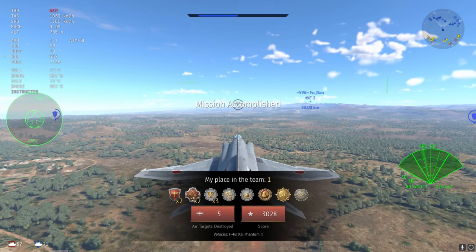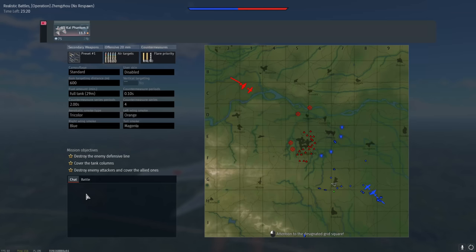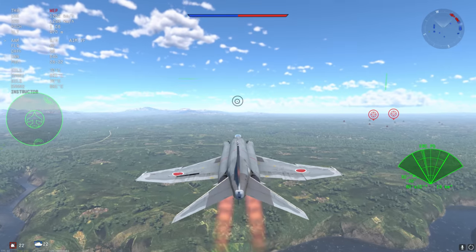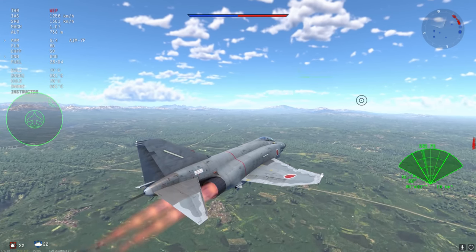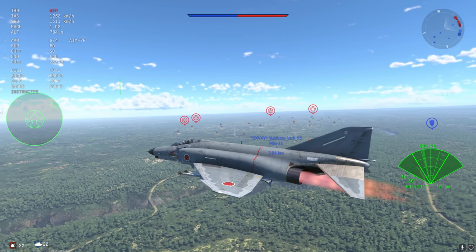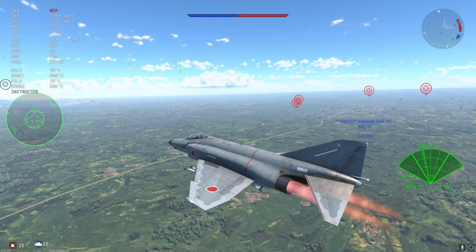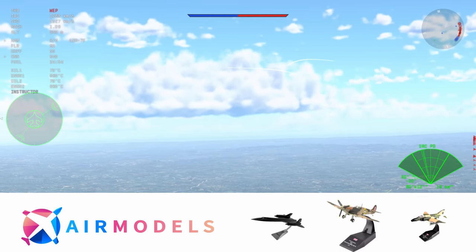A cheeky little ace and a very nice end to the match — now we are going to get into what I believe to be the worst case scenario. This is a full down tier. We are facing 10.3s and this is going to be a bit of a massacre. The EJ Kai is very very strong now and because it is 11.3 it does get to see 10.3s, which is a little bit unfair. AIM-9Ls are all good and well at top tier but when you are over 1200 kilometers per hour you can dodge it; below that you're going to have a tough time.